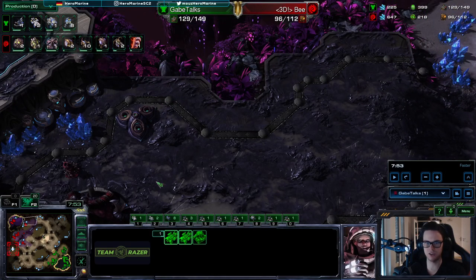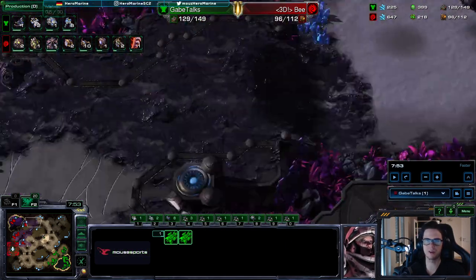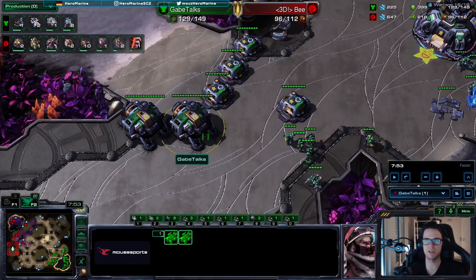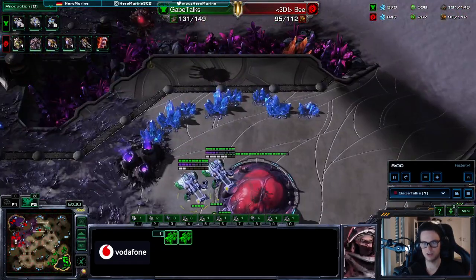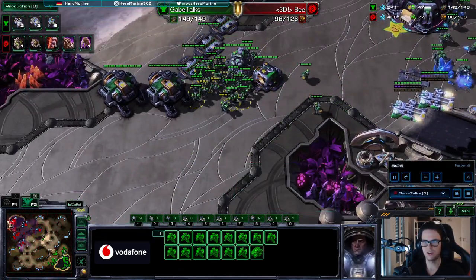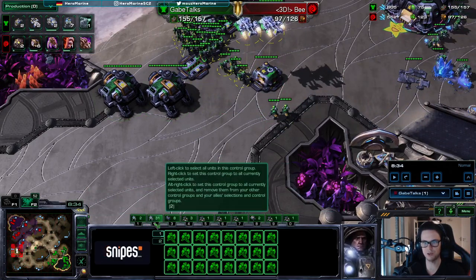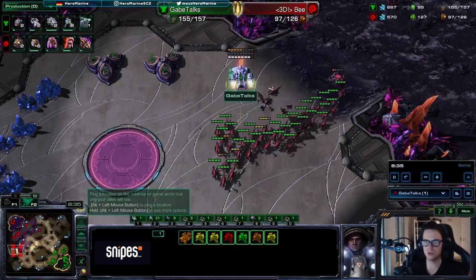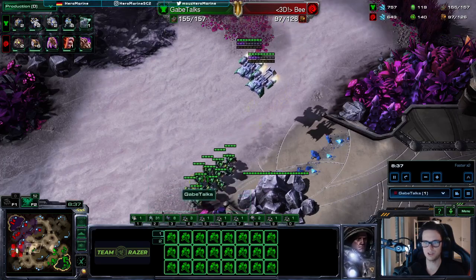This is how you do it in TVZ: you send the first medivac to the fourth of the zerg, then the next medivac to another location to hit them on two spots. At home you build a huge tank-marine army that you can then use to defend counter-attacks or send as reinforcements. You can see me harass here, harass here, and then send reinforcements to another location using the F2 trick. Press F2, hold on the medivac, and now all the army hotkeys are hotkeyed while these armies are separated.